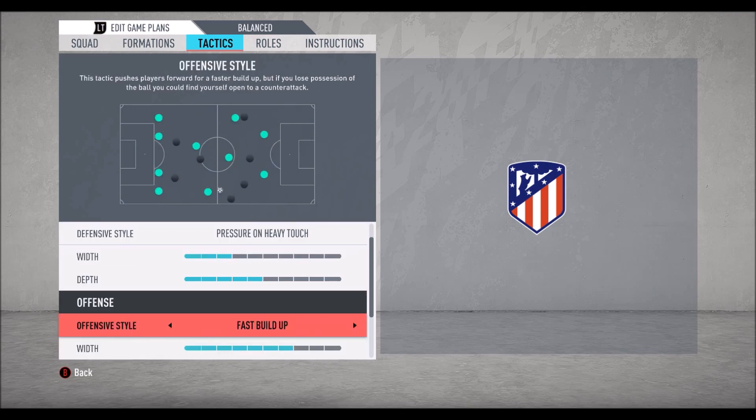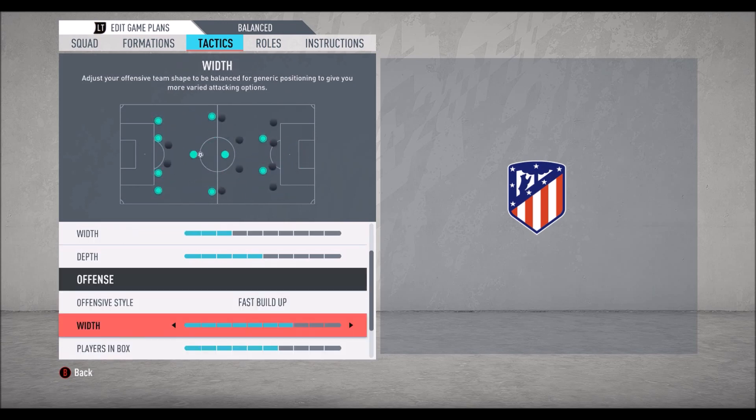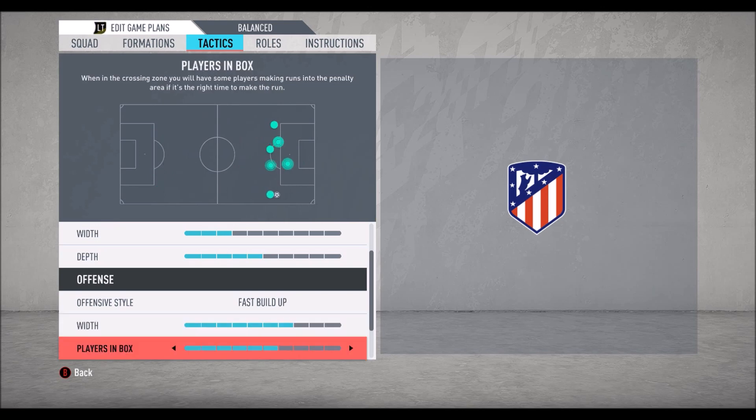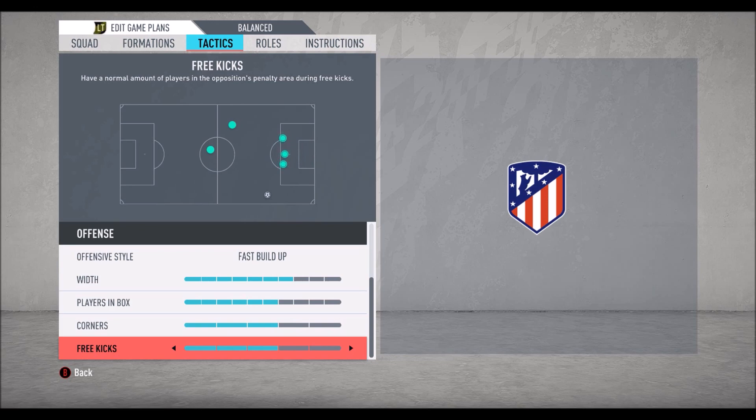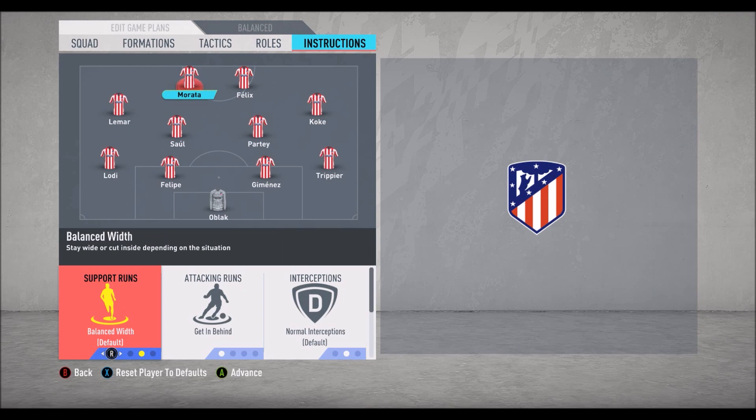For offensive style, they do fast counter-attacks, so fast build-up is best — set to seven or even eight bars. When attacking they are really wide and use wide players, so seven bars is okay. Player in box: six bars. Corners: three bars. Free kicks: three bars. Now let's check player instructions.